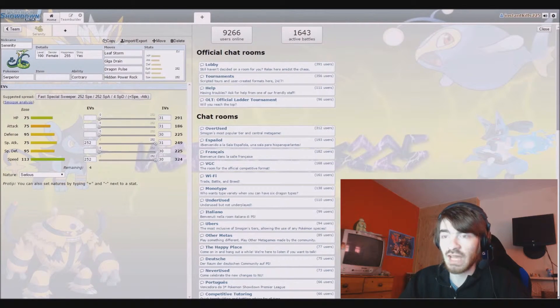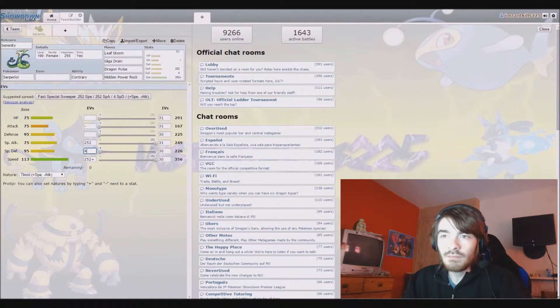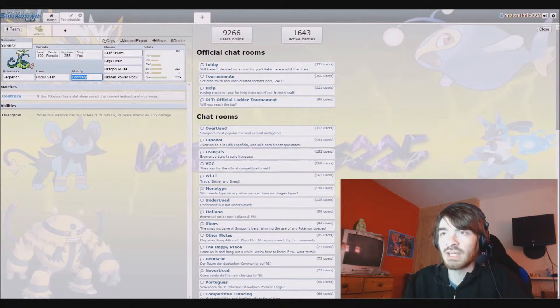Because your special attack has been boosted so much, we want to put as much investment into it as possible whilst still having as much speed as possible to make sure we hit first. So we will give you max speed, timid nature, max special attack, and a Focus Sash. That way we always get a Leaf Storm off - unless there's stealth rocks on the field - go into Giga Drain and get some HP back.